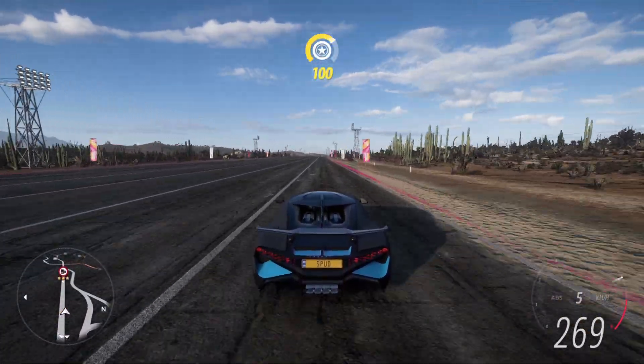In the springs tab, set the front springs to 91.5 and the rear springs to 98.0. For the ride heights, leave the front at 14.3 but bring the rear all the way down to 11.3.